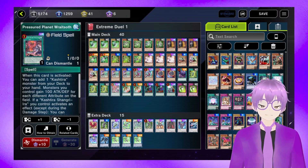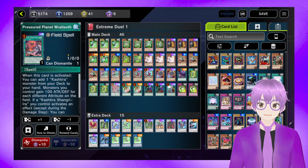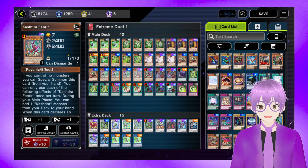One Pressure Planet Wraitsoth for the two Fenrir. What I really like about this ratio, even though it's kind of bricky, is that if you go Pathfinder, search the Wraitsoth, you can go Wraitsoth, grab Fenrir, Fenrir grab the second Fenrir, and now the entire engine's cleared out and you have no more bricks from it. However, if you draw the field spell and a Fenrir, that can happen — but it's okay.